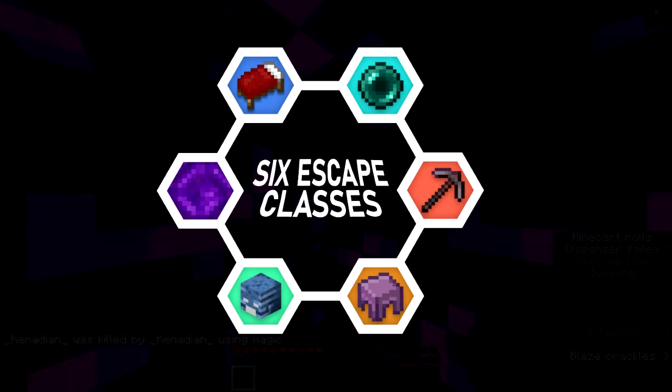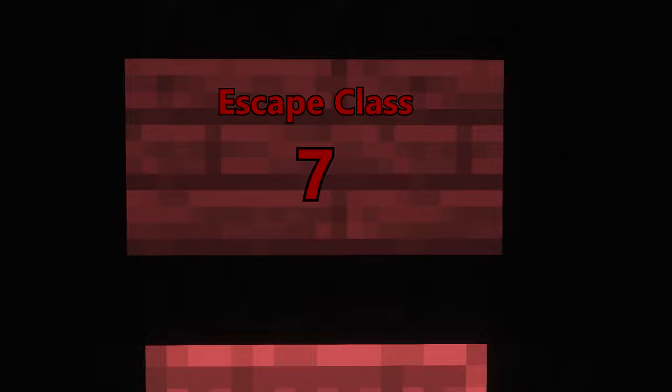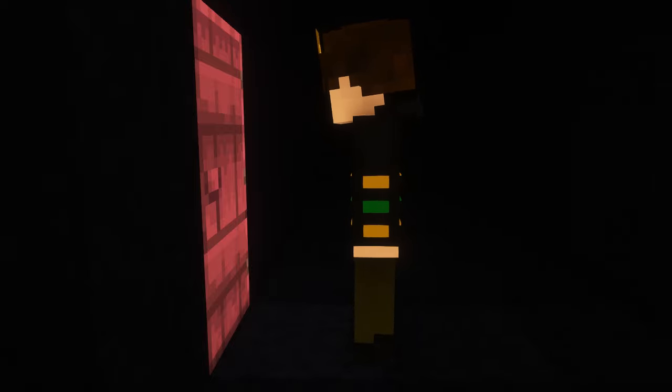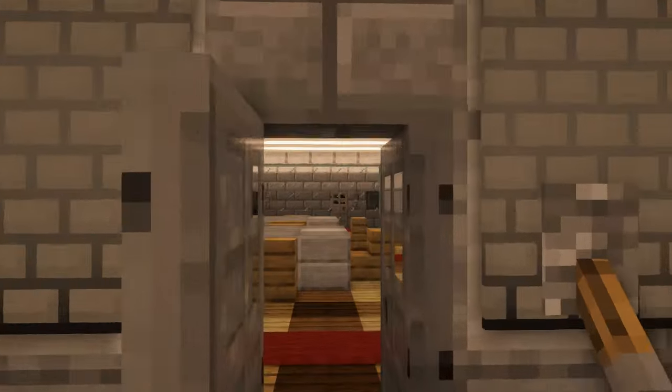So those are the six classes of escape — wait. I don't remember that door. The seventh? The seventh class of escape? What's in here? So I've neglected to mention the seventh class. And the reason this isn't acknowledged is because in most cases it's impractical and laughable.